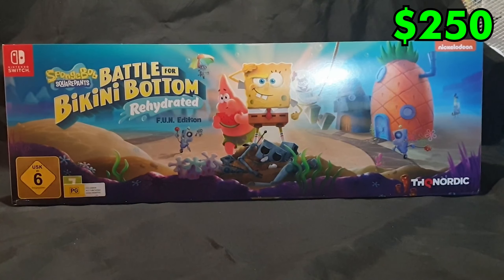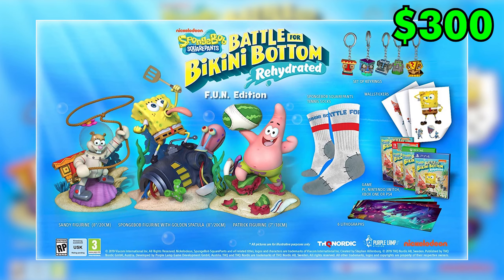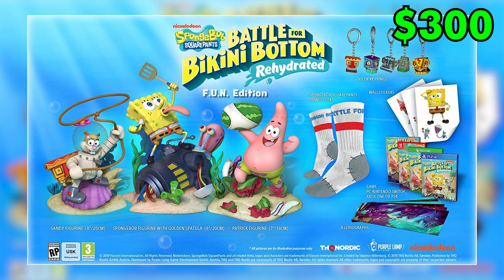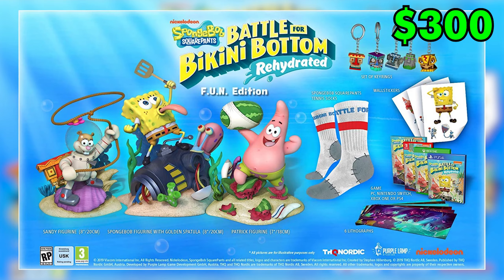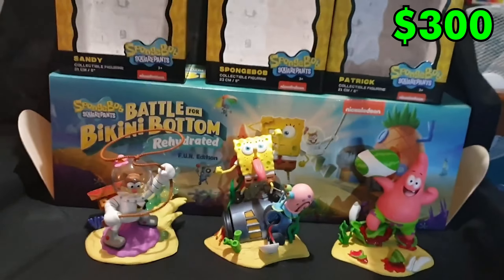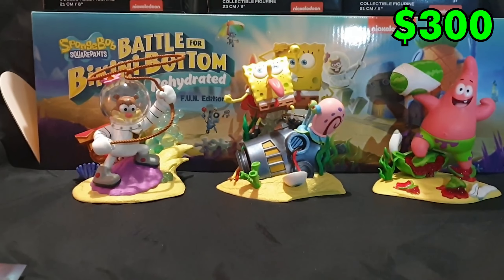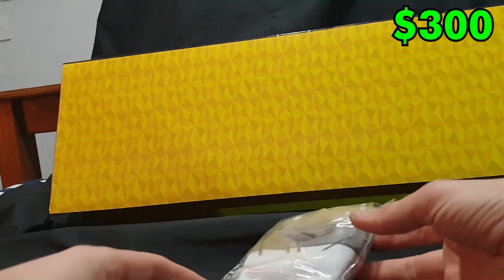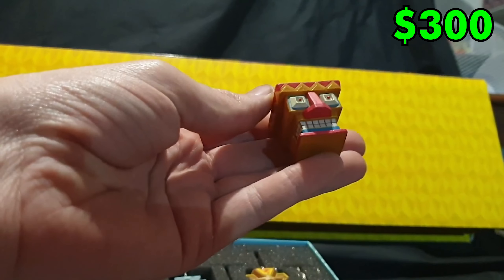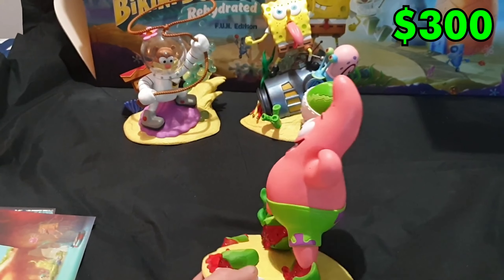Now we might as well bump up the price to the $300 mark, starting with the SpongeBob SquarePants Battle for Bikini Bottom Rehydrated F.U.N. Edition — yes, that title is just a mouthful. This time you get three figures that are a pretty decent size, and that's pretty well the main part, other than some socks or keychains and such. So it's kind of pricey, considering these are pretty simple figures.